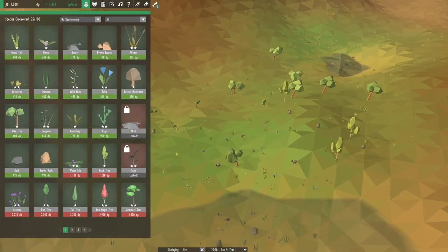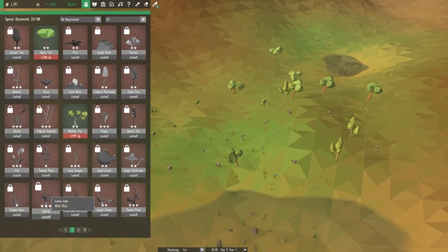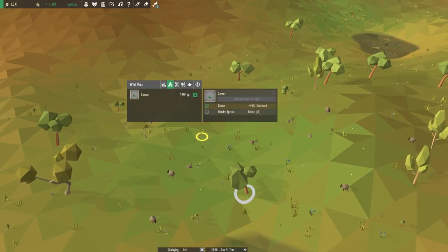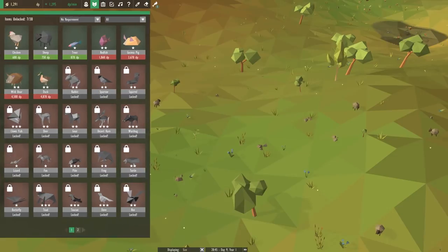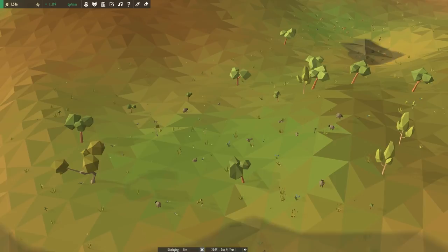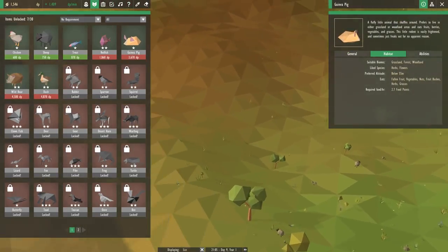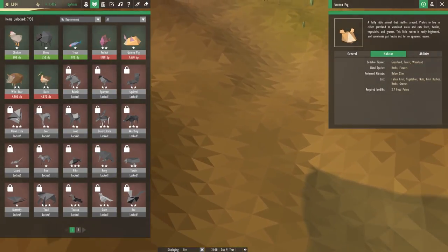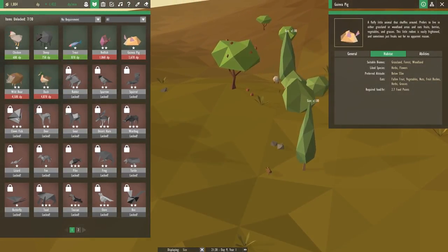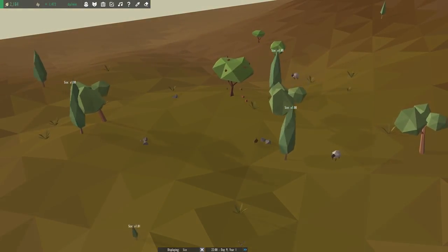How do we get carrots? Carrots come from wild mint. What does it take to get carrots? It takes rabbits. And what does it take to get rabbits? It's guinea pigs. What do guinea pigs like? They like grassland, forest, and woodland. They eat fallen fruit, vegetables, nuts, fruit bushes, herbs, and grasses. So let's place them over here when we have enough DP, and we'll start working towards getting rabbits.